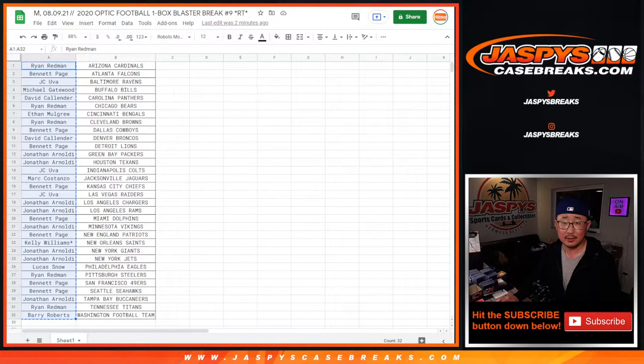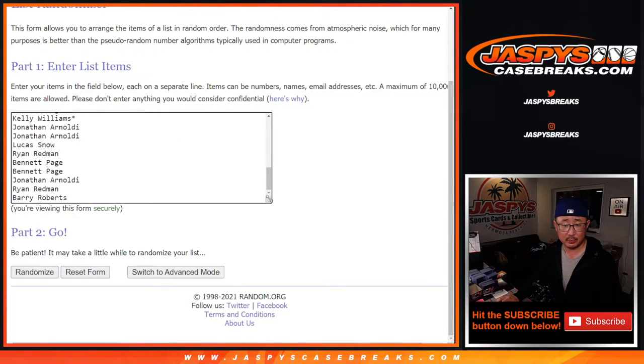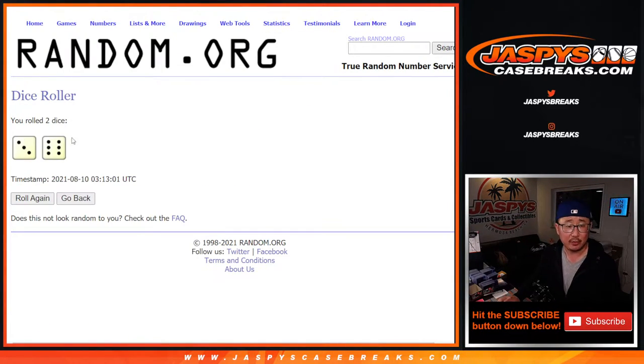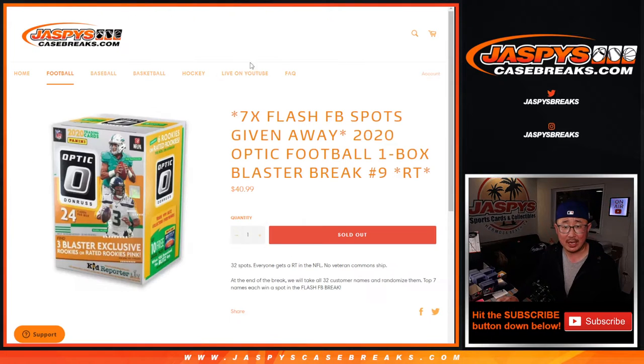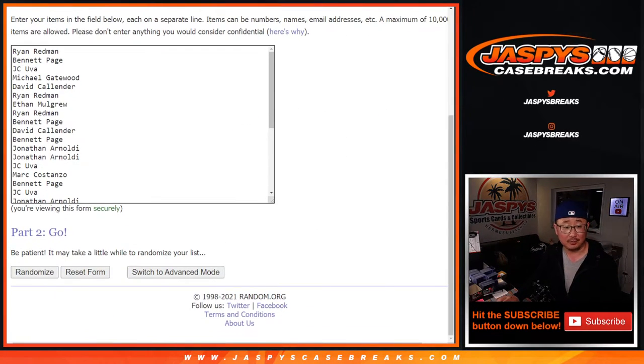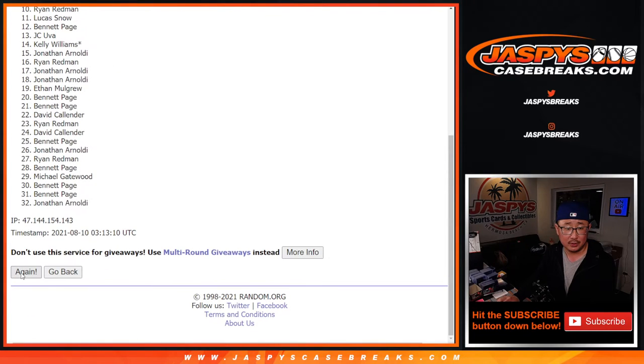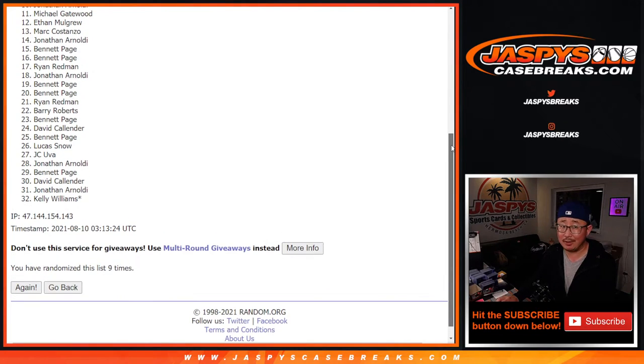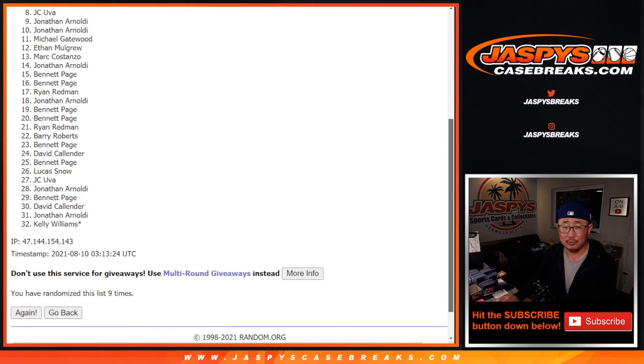Let's grab everyone's names again — new dice, new list, let's put everyone in there. Let's roll it and randomize, three and a six, nine times. It's going to be top seven after nine rolls. Good luck — rolling one through nine. So top seven; from eight on down, no go.